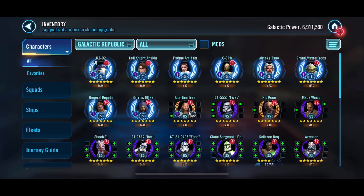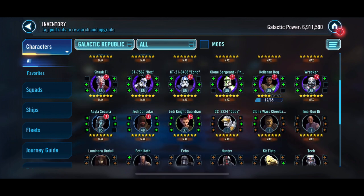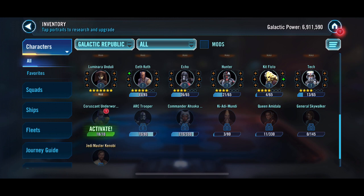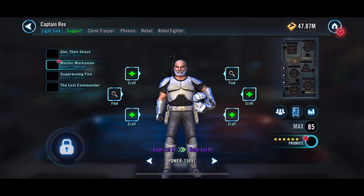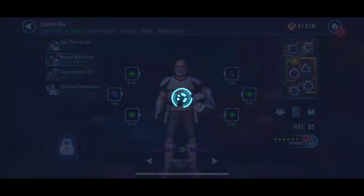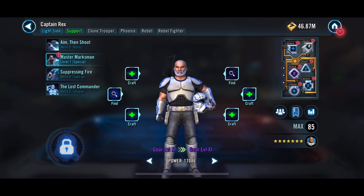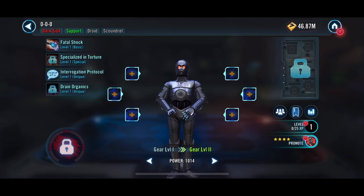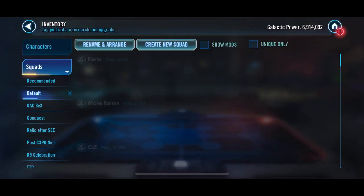We're looking at Galactic Republic — I just want to see what we can bring up. We brought up Plo Koon. I'd like to work on Mace. Qui-Gon's already at Gear 12, so that's pretty good. Here are our farms we are working on — we did finish off Captain Rex, so another non-accelerated character that we have finished. He can start working on that at some point and goes on our Phoenix Squad.